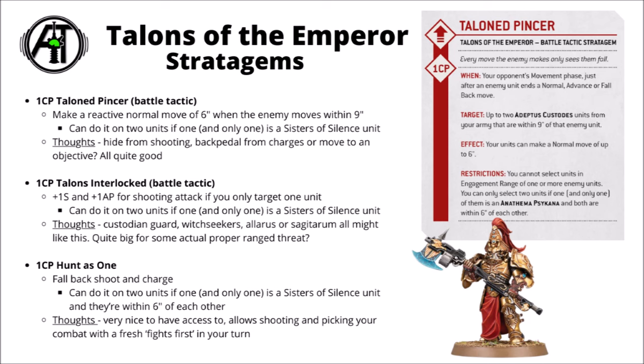For 1 CP, we've got Talons Interlocked — a damage boost battle tactic. You get plus 1 Strength and plus 1 AP for a shooting attack if you target 1 unit only. Again, you can use it on 2 units if one is a Sisters of Silence unit. Custodian shooting isn't usually the biggest deal, but this is really quite a fearsome buff. Getting Guardian Spears to Strength 5 and AP 2 is just going to make an absolute mess of Space Marines, particularly if they're firing twice and maybe re-rolling wound rolls. Sagittarum Custodians could be fun; you could even combine it with Custodian Guard and Kyriodraxxus for an absolutely savage shooting unit.